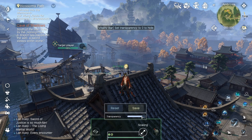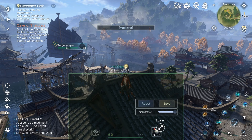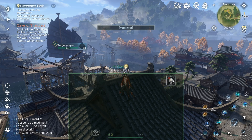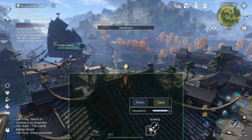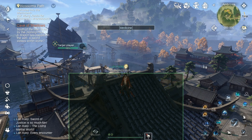Next is the healing pot. You can set it wherever you want — I know a lot of people like it in the middle, but I like all my things at the bottom of the screen. I put it to minimum size and place it just to the right of the health bar.